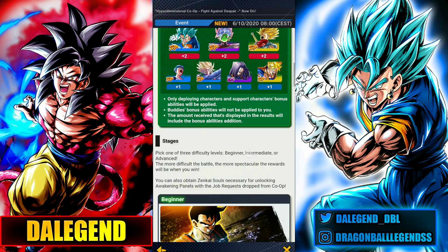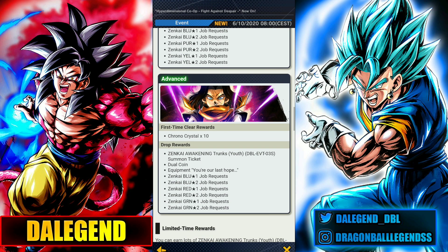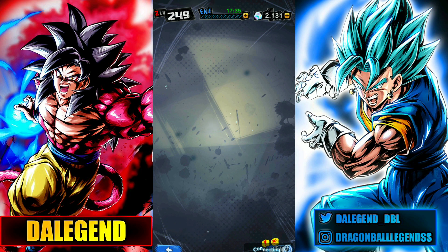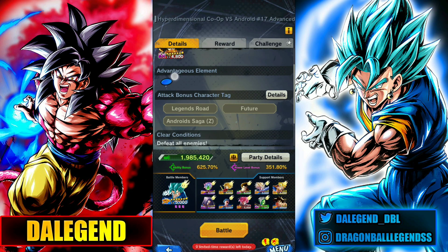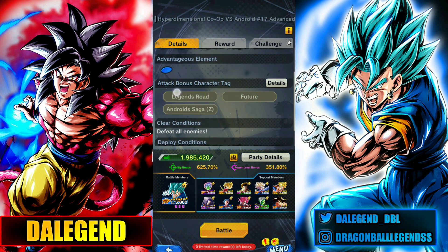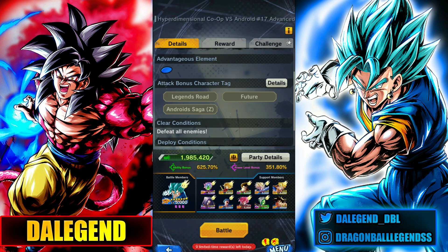That's the idea — it's not hard. There are three stages: beginner, intermediate, and advanced. If you want to save your time, you should go for the advanced one. Let's check it. It's really necessary to use units with the color advantage. You can see different attack bonus character tags: Legends Road, Future, and Androids will have a boost. Legends Road has a big boost, Future an average one, and Androids just a small boost. So you should use Future or Legends Road units.